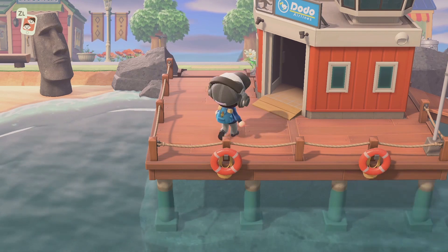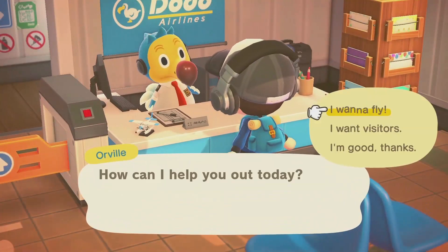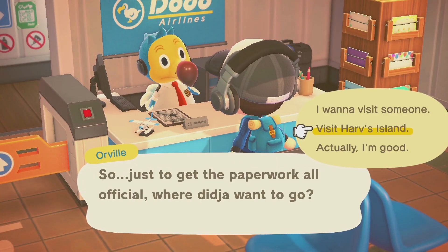So what you want to do: you want to go inside the Dodo Airlines, then you talk with Orville, and you want to fly and visit Harv's Island.